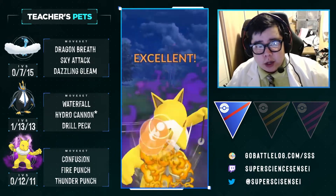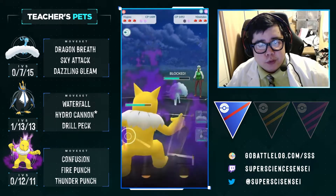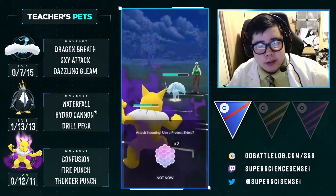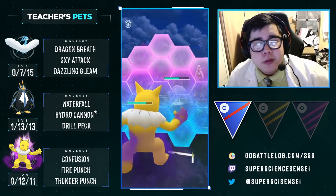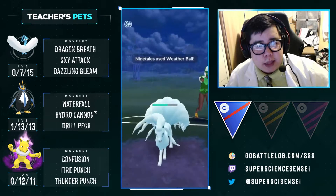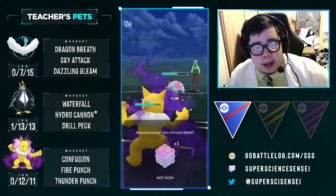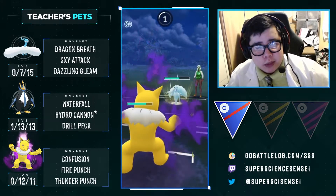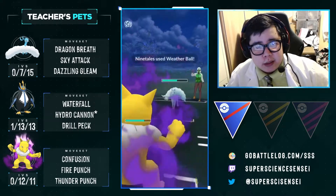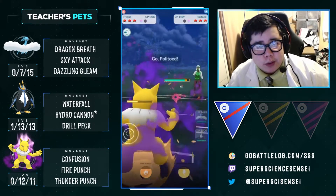Our Hypno is able to pressure it with these Fire Punches. A single Fire Punch — combined with the Confusion damage — will definitely put that Ninetales into the red. So they shield. We shield back, because they were willing to waste a shield. We are just going to trade shields with them. We take this Weather Ball — it's not going to kill us. We were scared of the Dazzling Gleam at first, but since the charge came so fast, we knew it was not the Weather Ball.